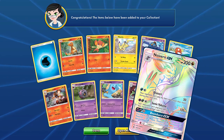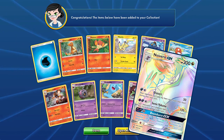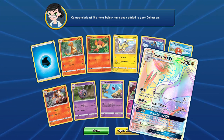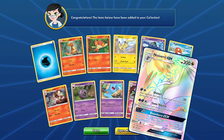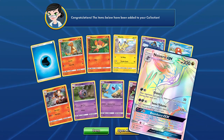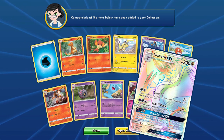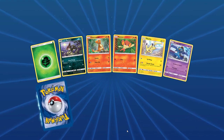Another secret rare — a Noivern GX secret rainbow rare! I wish you guys could see my face right now, I'm just speechless. I almost cursed really bad right there, trying to keep it family friendly. It's not the card I'm hunting for — I am hunting a rainbow rare, not this particular one. I'm sure you all know which one since I'm opening Burning Shadows. But I'm still extremely excited to pull that card.